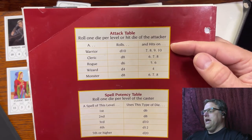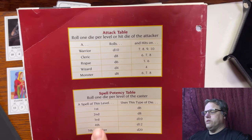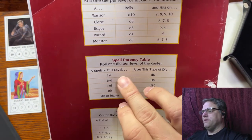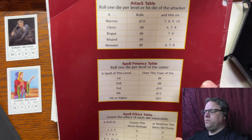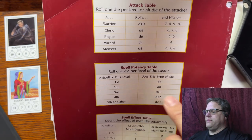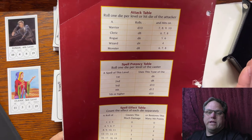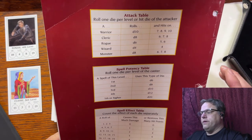Monsters always hit on six, seven, or eight. The spell potency table lets a caster roll one die per level of caster. So if it's a first-level spell, they roll d6s. If it's a third-level caster rolling a first-level spell, they get to roll three d6s. With a second-level spell, that same caster would roll three d8s, and so forth. The only two spells that exist in this game are: for the Cleric, a healing spell; and for the Wizard, basically a magic missile spell. They only have a couple, three spells — they don't really have a ton of spells.